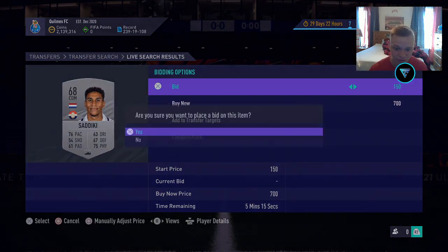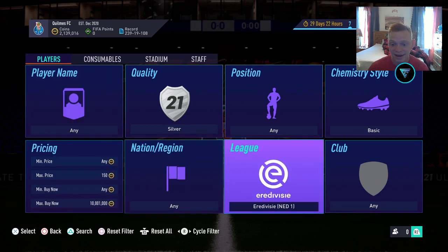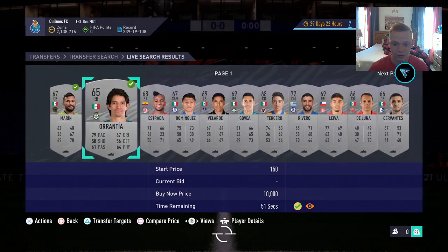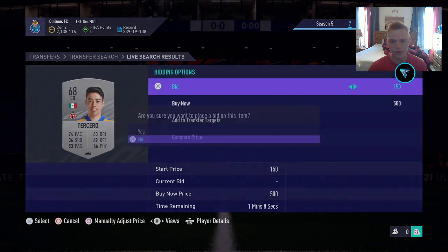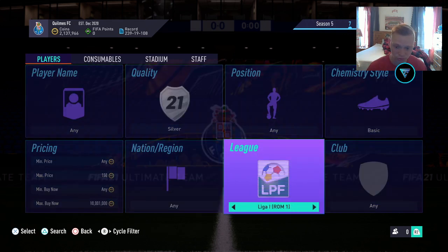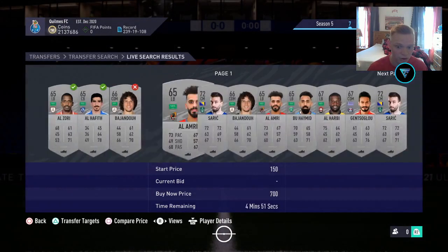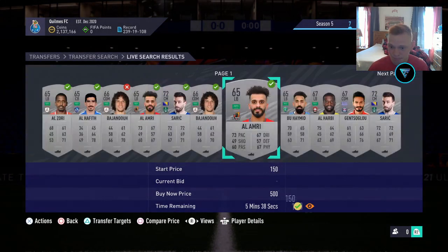Since we're winning these for minimum price, we're going to be making profit on every single card because these will get bought up for more than 150. I like to circulate through the league SBC leagues — maybe jump over to one with more expensive cards. Those Eredivisie ones weren't going for a ton, so you can jump to the Mexican league. The reason we go through league SBC leagues is these silvers have continuous demand because people are always doing those league SBCs. We typically avoid the major leagues because those silvers are more expensive and harder to pick up.